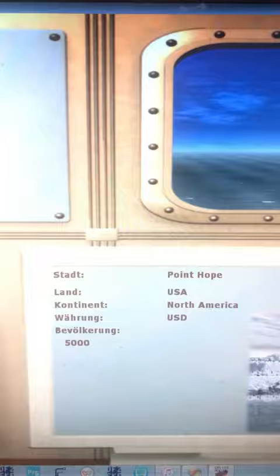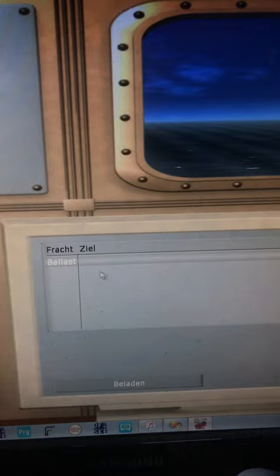You can learn how the flags are waved. And of course, we go to the Ports of Call, where you can load the freight. Select here in Point Hope — you only find the ballast, there's nothing to get. Then you can travel to a new location and try to get some freight from there and make your business. I hope to release this very soon.